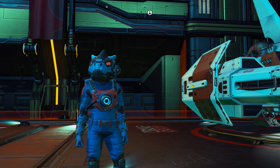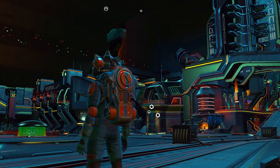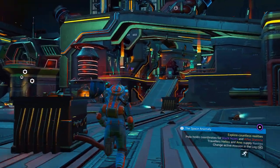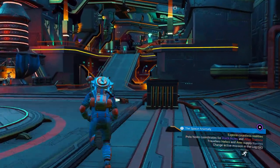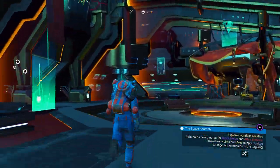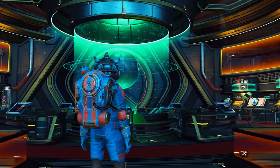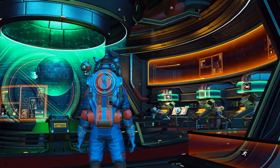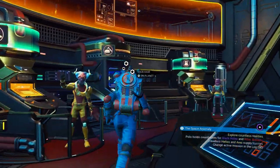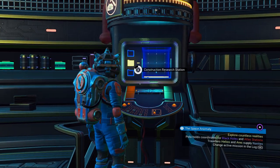The first step on our farming journey is to come over to the Space Anomaly, because there are some things we need to pick up in the back. Head to the shops in the back and go over to the construction research station. There are tons of upgrades you can get back here, but we're focused on base building because that's where all the farming equipment is.